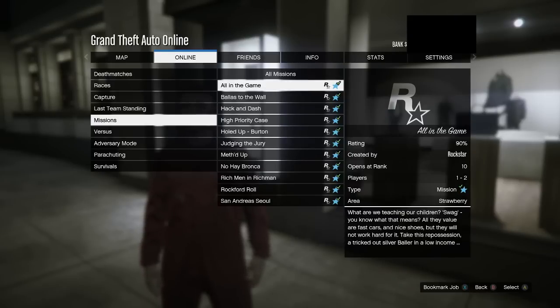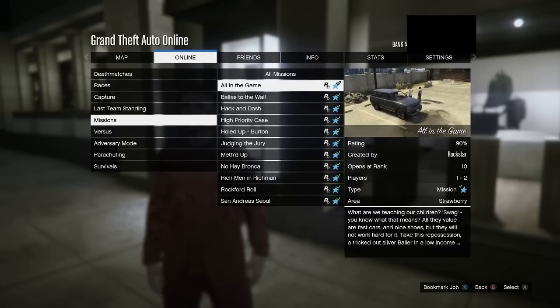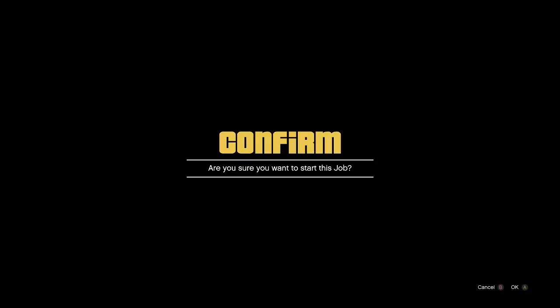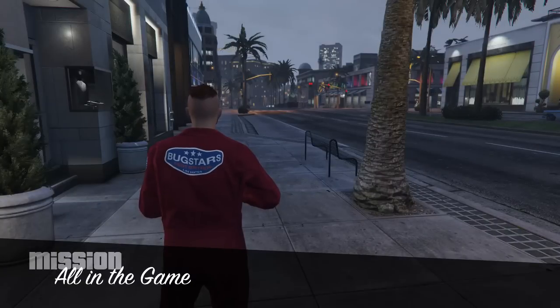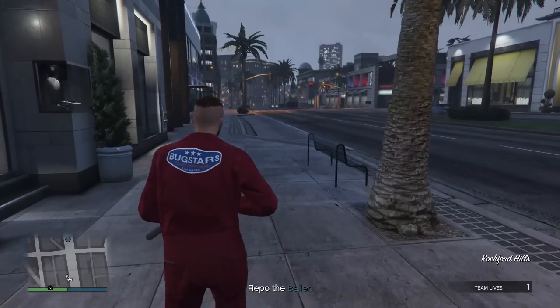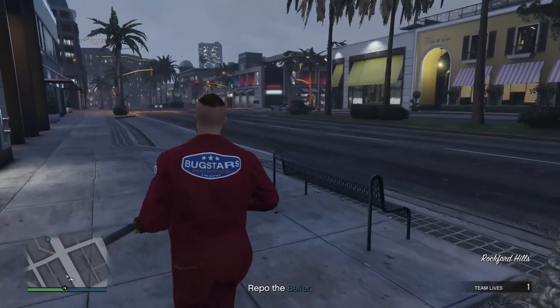You're going to want to load up any Rockstar created mission — it doesn't matter what mission it is, it could be your very first mission on the list. Go ahead and load that mission up; it's going to load you up into the sky cloud, eventually put you in that lobby. Confirm all of the settings and start up that job. You can invite a couple of friends to the lobby if you want, however this glitch works perfectly fine by yourself.